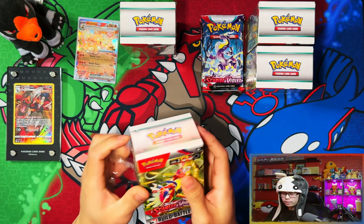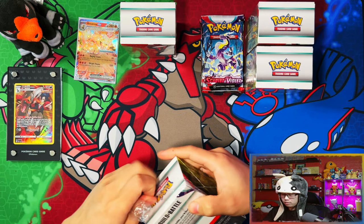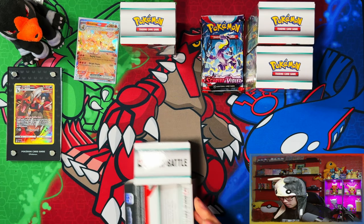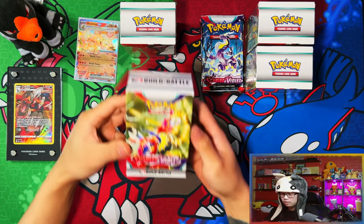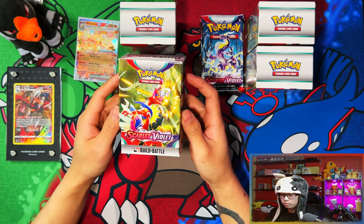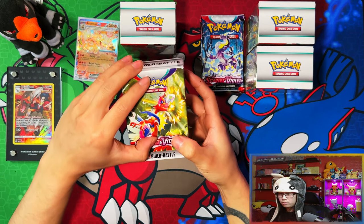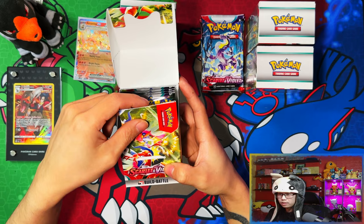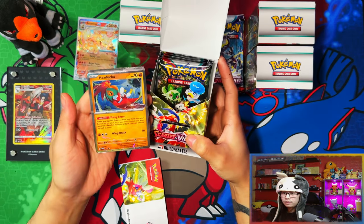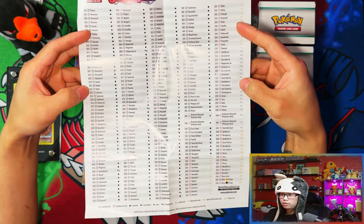In the building battle kit you get four packs. Here's the artwork — Miraidon on the box art but the actual kits inside are Koraidon. Our first promo is a Hawlucha, and you also get a paper version of the set list.